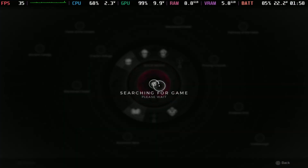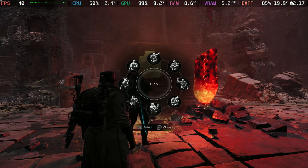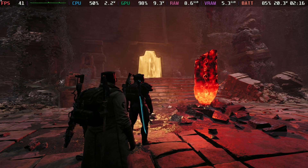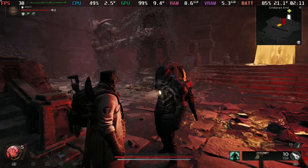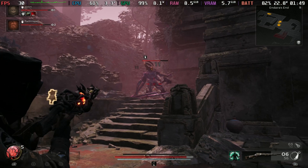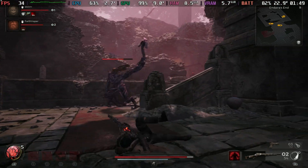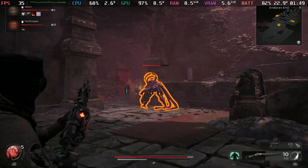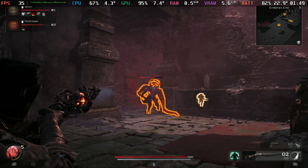I was also able to get into online matches. It took me a couple of attempts — I did get kicked from the first one I joined after about two minutes, and I didn't get a connection the first time, it just booted me back to the main menu. On my third attempt I did get into a co-op game with two other players, keeping that XESS performance mode, holding over 30 frames per second perfectly fine with lots of monsters and also the boss fight — not an issue at all.